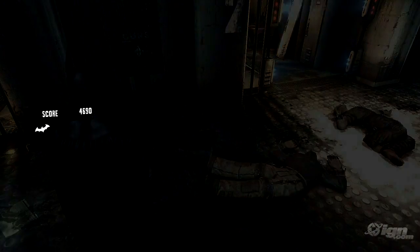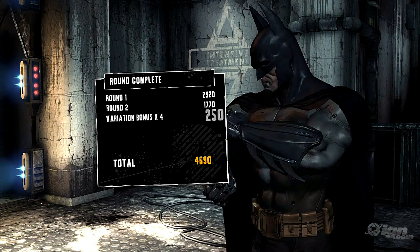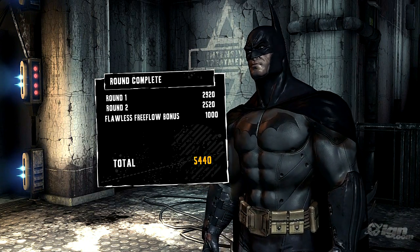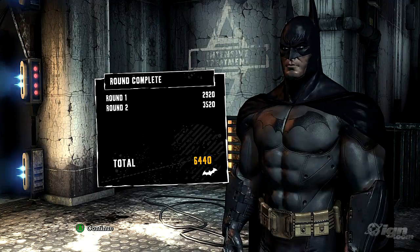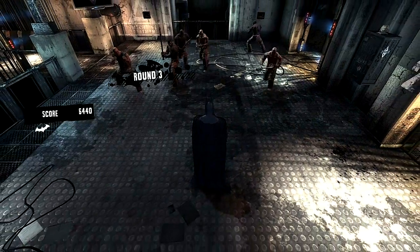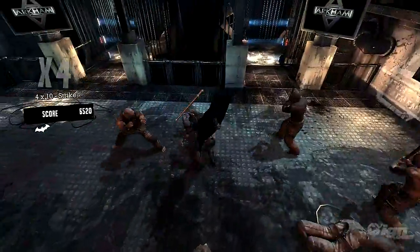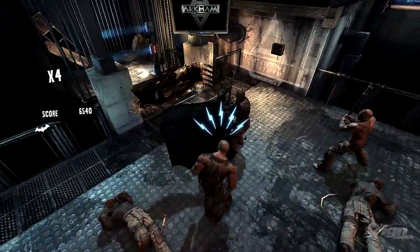A key part of mass brawl combat is to constantly stay on the move. Batman can instantly counter incoming thugs to keep the combo flow going while under attack. The blue counter icon warns of these incoming attacks so you need to be on your toes or you will suffer. In hard mode there is no counter icon — you have to see the attacks coming for yourself.